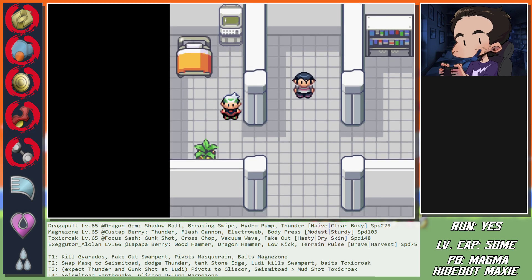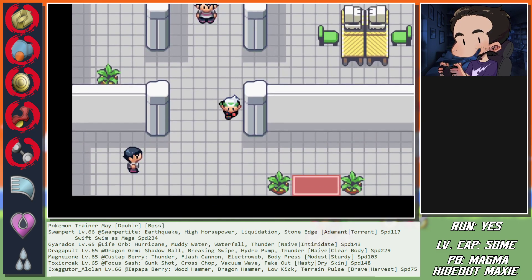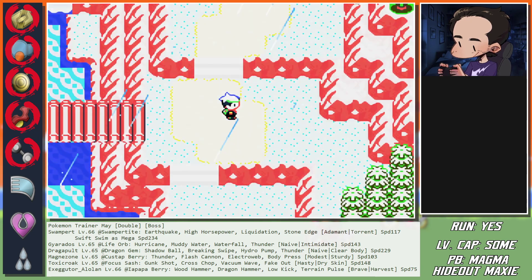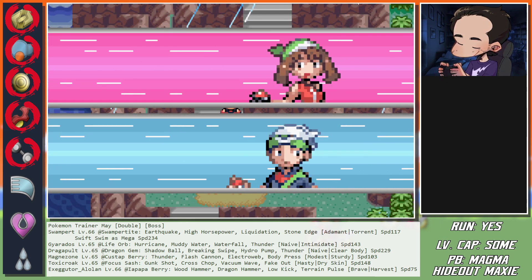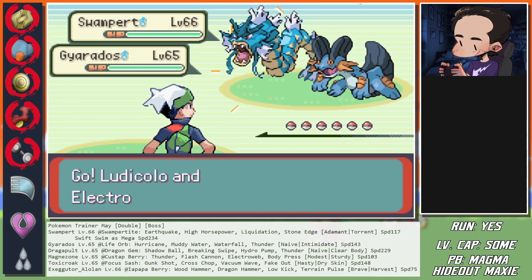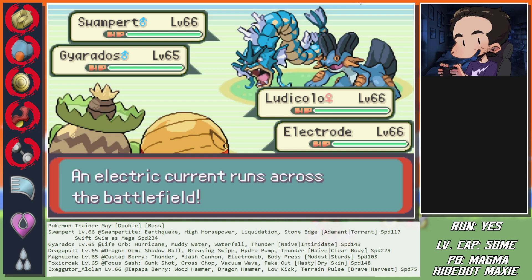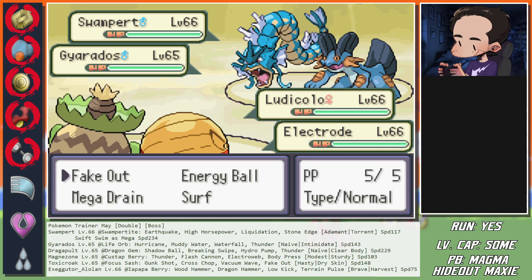So if I pivot Gliscor here - I need to give Seismitoad Ice Punch and maybe leave Kingdra's slot to somebody else. The AI is probably going to go Breaking Swipe then. Because Dragapult sees I can do a lot of damage with Seismitoad's Ice Punch - it kills in 3 turns and I'm holding a Citrus. So I have the upper hand if it Breaking Swipes me. Suddenly it becomes 0% chance to 3-hit KO. So it's super likely to Breaking Swipe that turn.